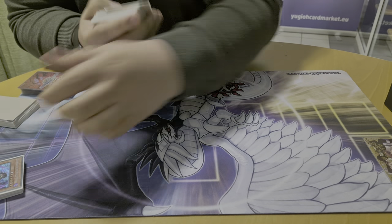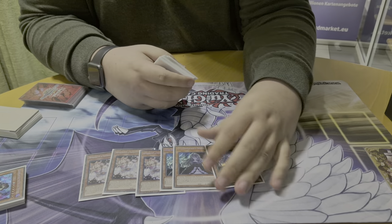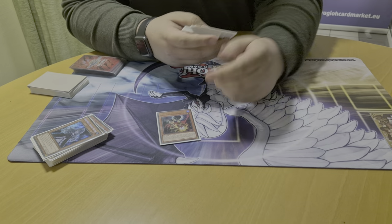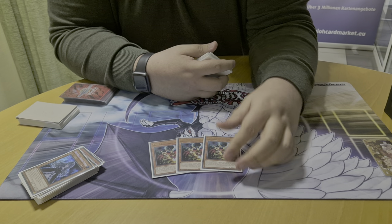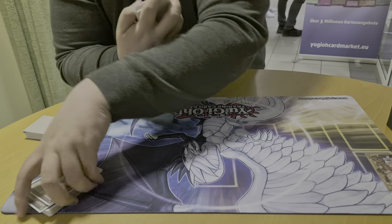Now for my hand traps. I play 3 Ash — that's pretty standard. 3 Belle in the main deck. I had a lot of problems against Labyrinth and decided to play this card main deck. I also think it's pretty good in the main deck because there are often points in the combo where they just Ash the Flamebird and then they can't play. And it also dodges Impermanence. Then main deck is still 3 Lockbird. I don't like this card that much in the mirror match — it's still okay but it's not broken — but I really want to keep it for combo decks in the main deck.